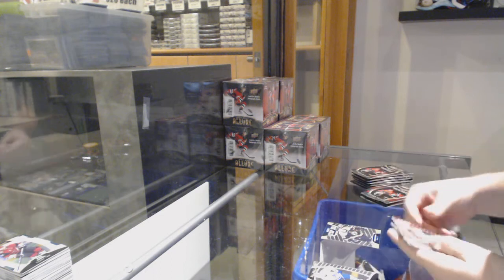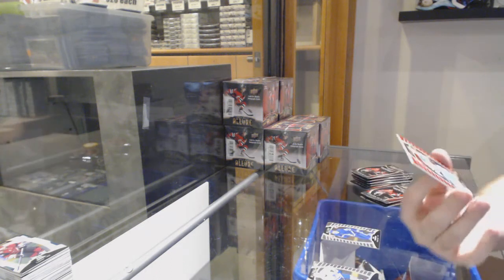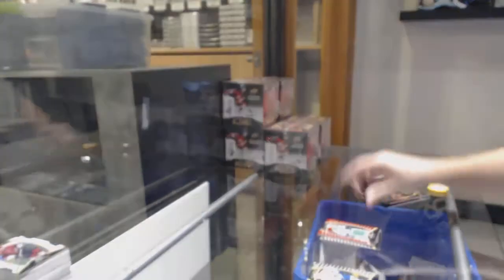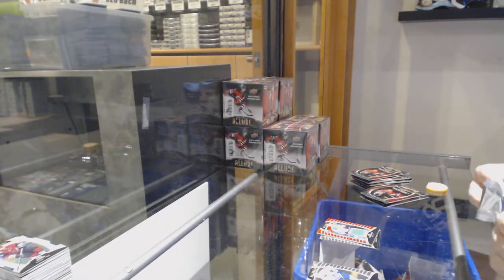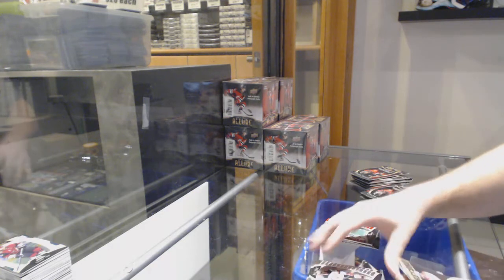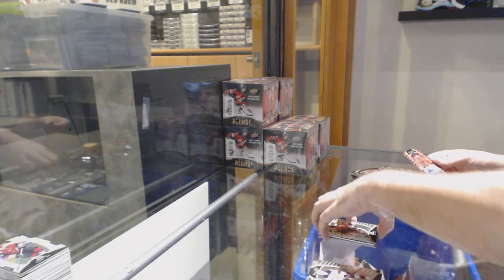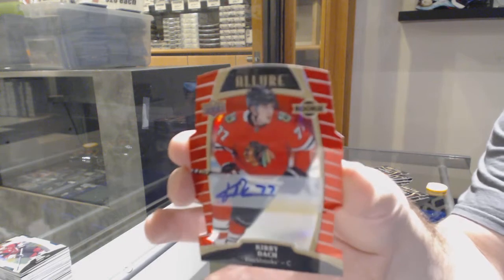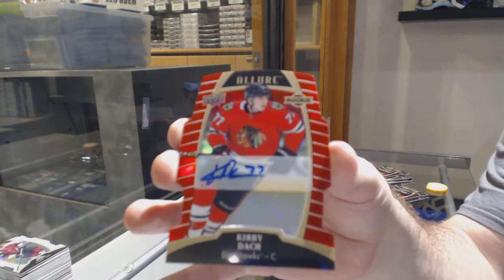We've got a top 50 of Carson Kuhlman, Boston Bruins. Phillip Myers rookie and a Mikheyev rookie. And a Joel L'Esperance red rookie jersey, Dallas Stars. Base, base, base. Alex Ovechkin for the Caps. Rookie of Joel Farabee. And for the Chicago Blackhawks — red rainbow rookie die cut auto, Kirby Dach.